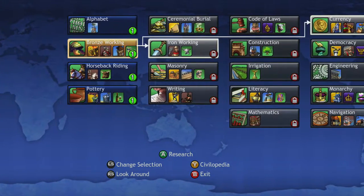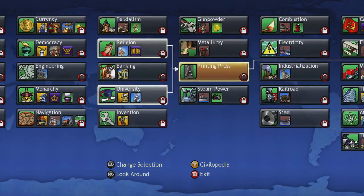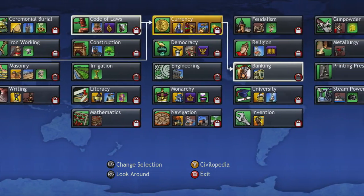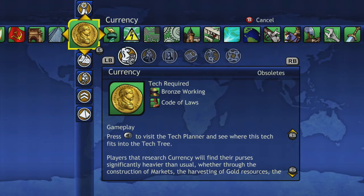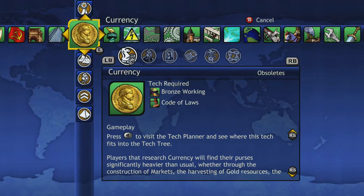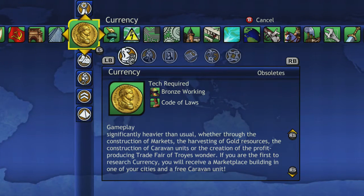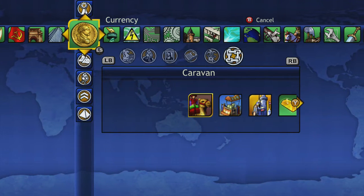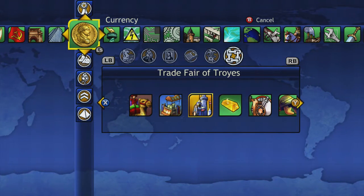Let's go all the way back to the one we didn't go to. Let's say you didn't want to go for Construction, Engineering, Invention, or Steam Power or Metallurgy — let's say you actually wanted to do Gold. You can go from Bronze Working straight to Currency. That would allow you to build Markets. It also gives you a Caravan if you get it first, though I didn't mention that because it's not all that important since you can get Caravans at the beginning of the game.